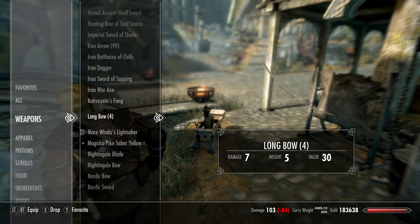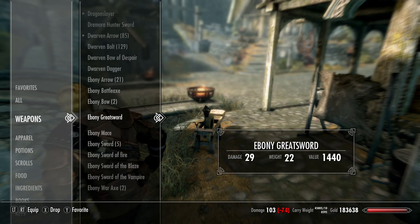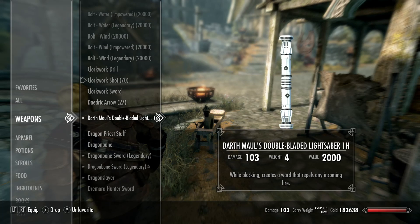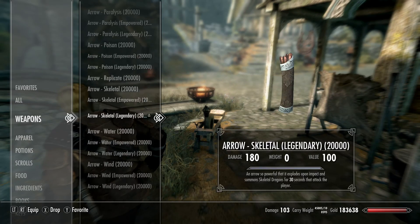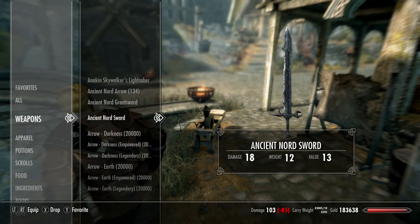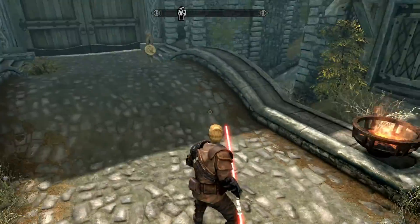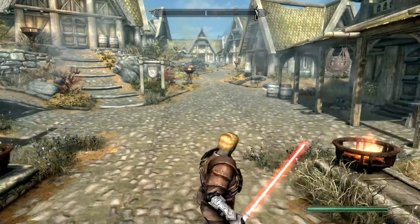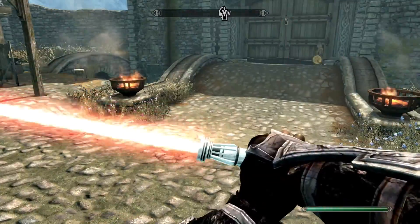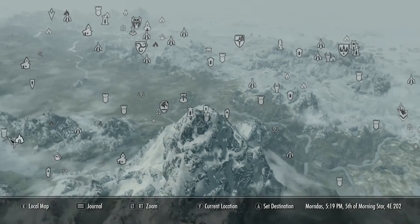Going back into our weapons, we're going to go up to Darth Maul's and Anakin's — favoriting both. Got Darth Maul's equipped right now. Oh, that's awesome — it looks badass and sounds badass. I want to see how well this reflecting spell works, so we're going to travel to the College of Winterhold and probably stir up some trouble with the guards to get them to shoot magic at us.